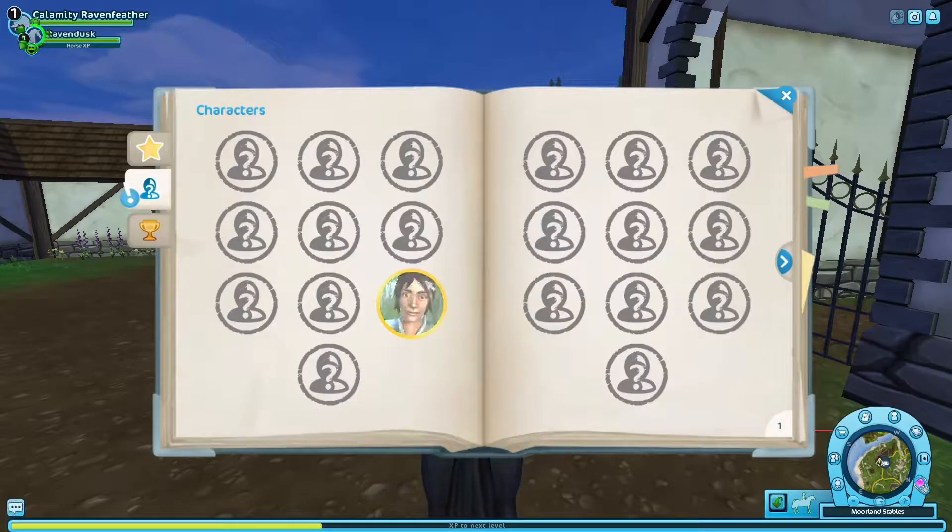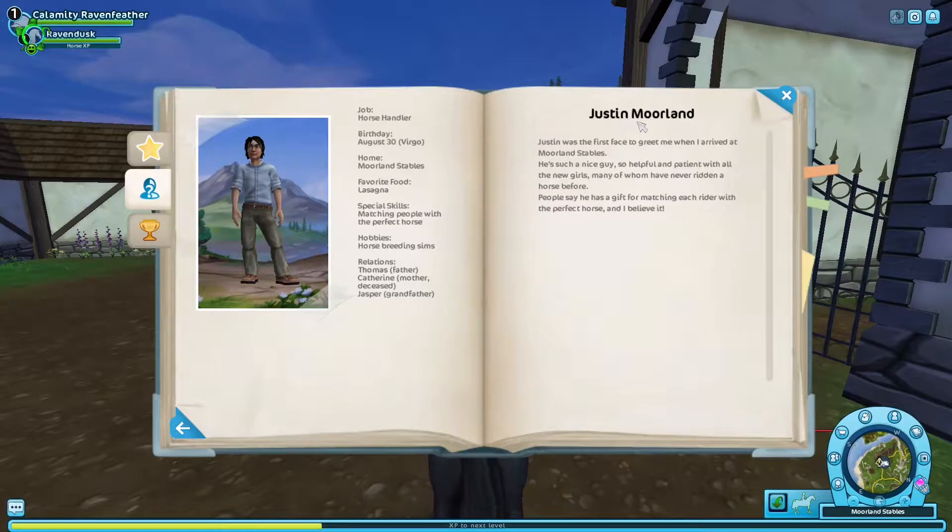Let's see what we added in our journal. This is about Justin Moreland — he's a horse handler here. He's a Virgo; his home is Moreland Stables; his favorite food is lasagna. Special skills are matching people with the perfect horse. His hobby is horse breeding sims. We get to meet his father Thomas. Unfortunately his mother Catherine is deceased. We do get to meet his grandfather Jasper later. Justin was the first face to greet me when I arrived — he's such a nice guy, so helpful and patient, and people say he has a gift for matching each rider with the perfect horse.